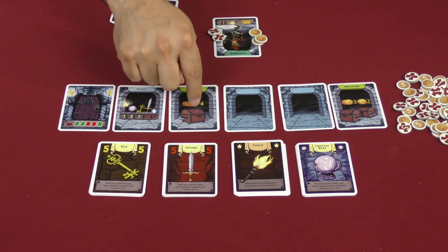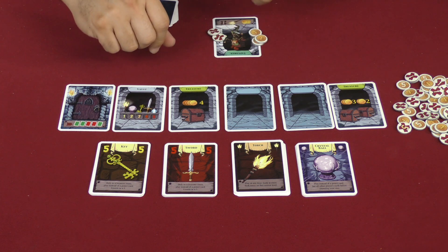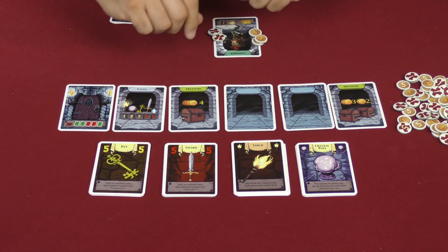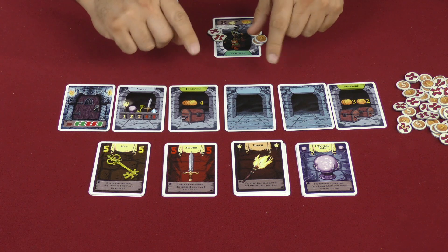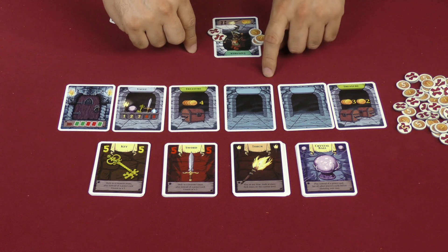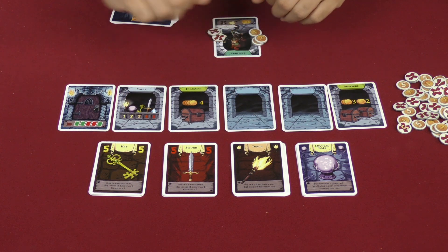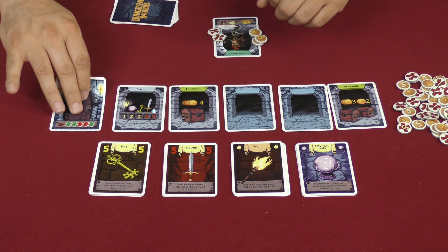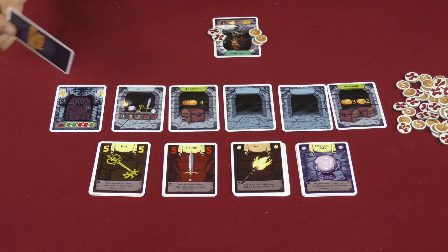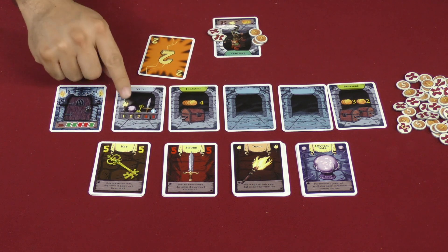We are going to be going through these rooms in sequence, discovering what's in them if they're face down, and playing cards from our hands to activate those rooms. At any time, a player could play a torch to look at every face-down room right now and then put those back face down. During the vault step, everyone picks a card from their hand, plays it face down, and then everyone reveals the card they played.